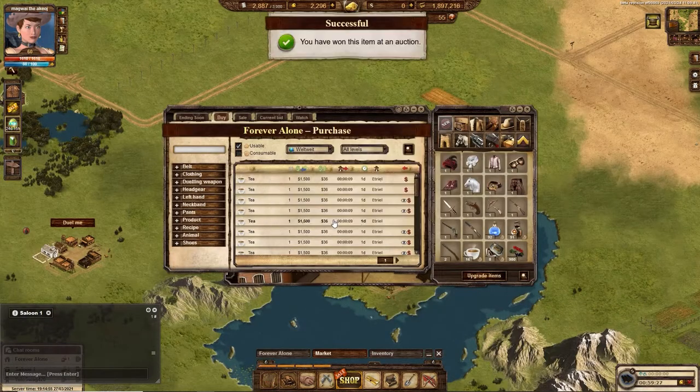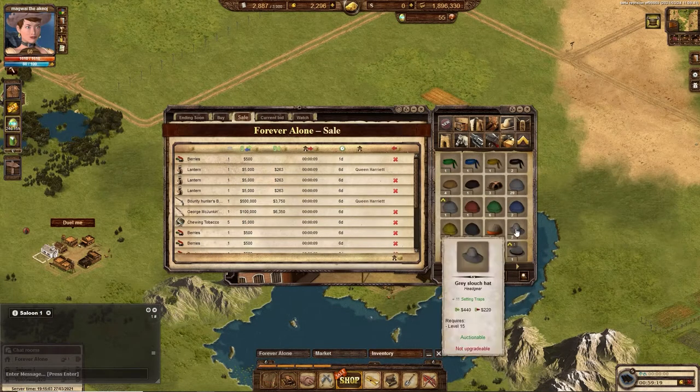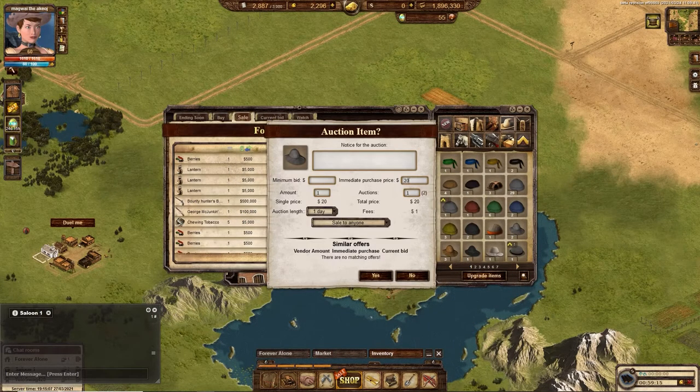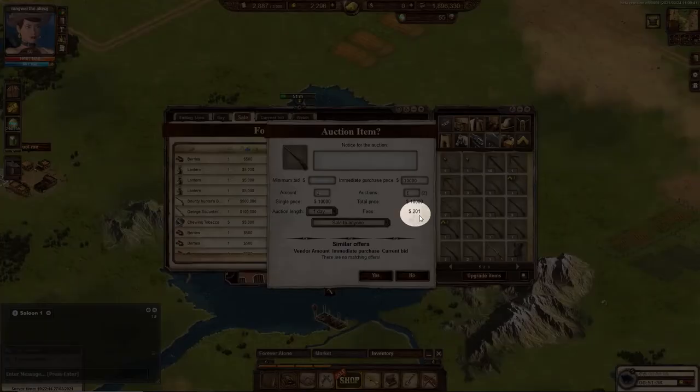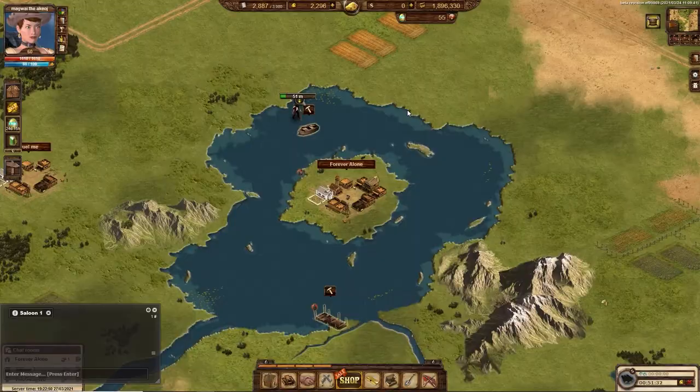To buy items, you do not have to be located in a town, but you must be located in a town to sell items. Anything you put up for sale will be charged fees. The fees will be higher if you aren't in your own town or if the market is not at level 10.